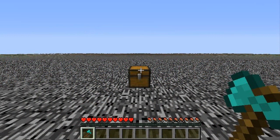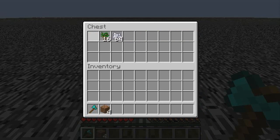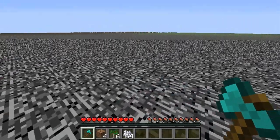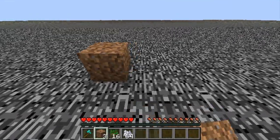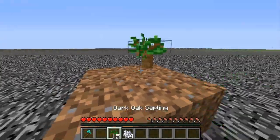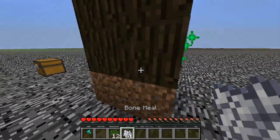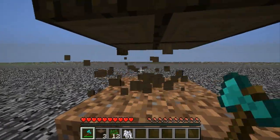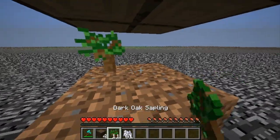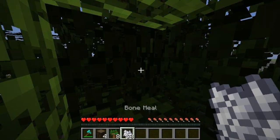Now everyone knows how to break bedrock in Minecraft — there's been countless tutorials on that. One of the most popular ways is the dark oak method, where you just take some dirt, some dark oak saplings, and some bone meal. You put the dirt down on bedrock, take the saplings, put them down like that, and then you take the bone meal and bone meal it. Then you break the bottom for pieces of wood and put some more saplings down.